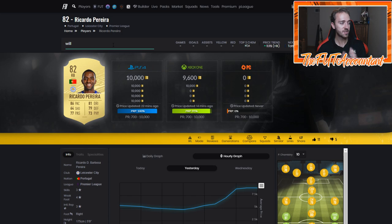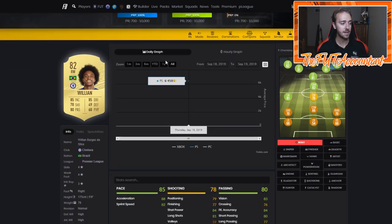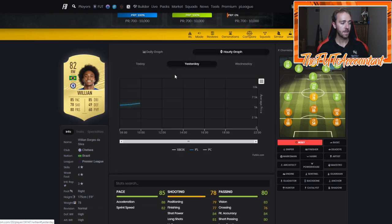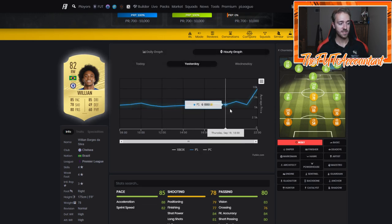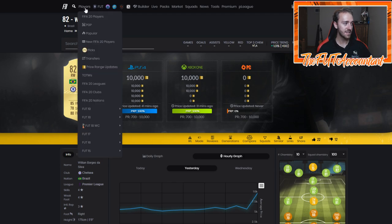He's not done going yet. Same thing with Willian. What's making these cards rise? Well, the demand — people are opening packs, quick selling players, and selling players on the market to get coins to go and buy teams. These are perfect cards for a starter team for somebody who is putting money into the game. Willian was around 5,000 to 6,000 coins and absolutely skyrocketed towards the end of the night up to around 10K, which is crazy.